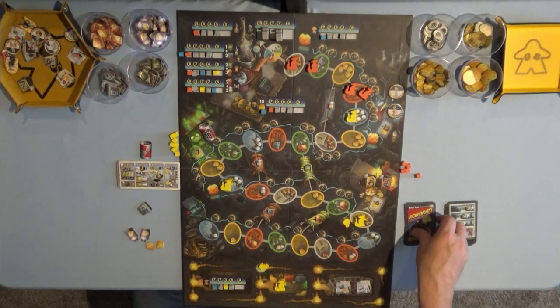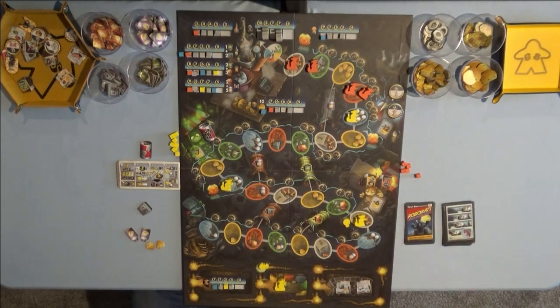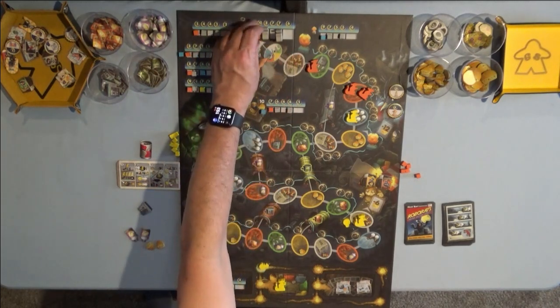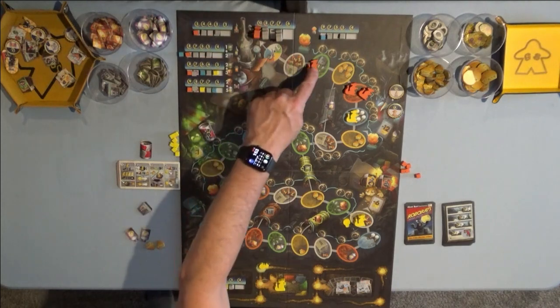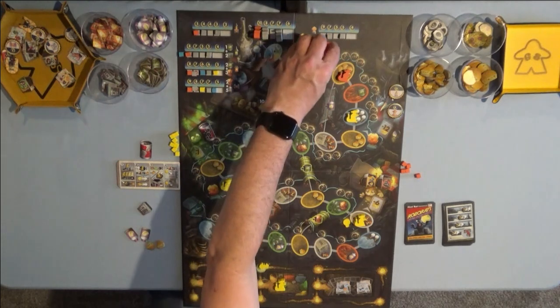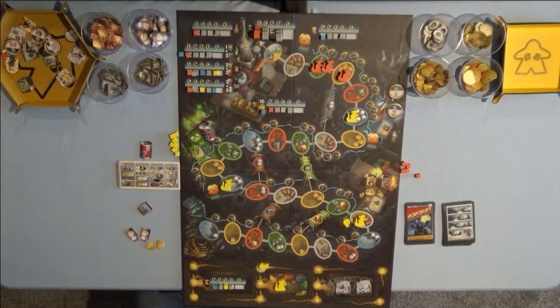Now it's Greg's turn — three, zero, two, one. And he gets rid of a comic book, which is automatically scored for Greg. Zero, two, one. And he gets rid of another comic book. I've already determined I'm not getting any comic books, so it doesn't really matter.